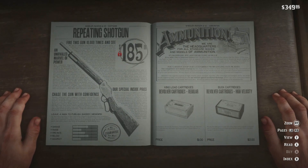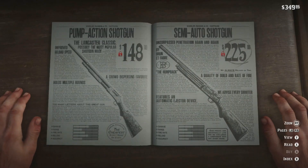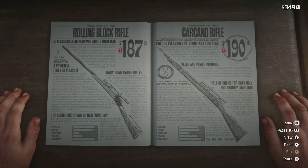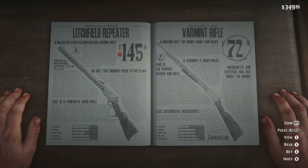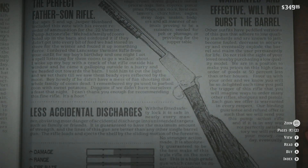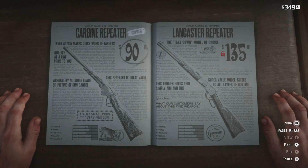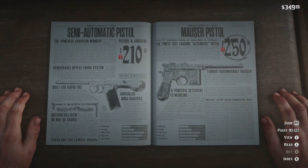The guns are quite expensive but I've only just started - further into the game they're probably not going to cost as much comparatively. There's a repeating shotgun for 185, semi-auto for 225, pump action 148, double-barreled, and sawed-off shotgun. Rifles include the Carcano for 190 and Rolling Block for 187. I love how they've done the descriptions - zooming in you get a full write-up on each gun. The Litchfield Repeater is 145, Lancaster Repeater 135, and the Mauser Pistol is 250 but currently locked.